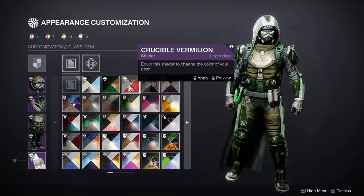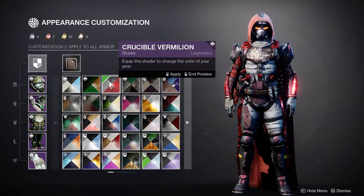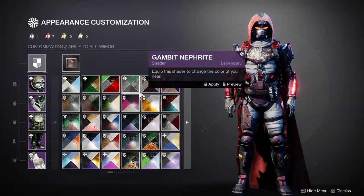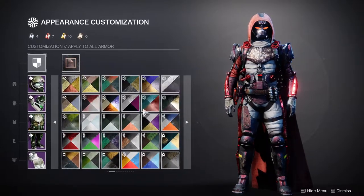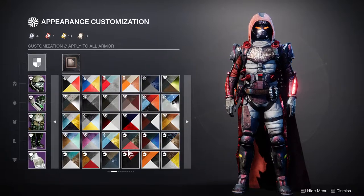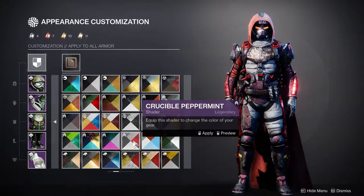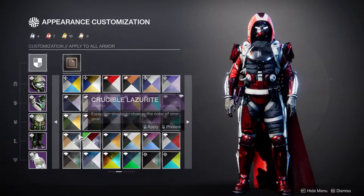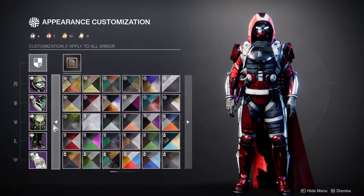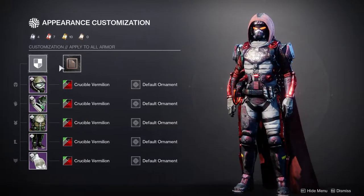As for how it shaders, we're going to be looking at some new shaders. We'll look at Crucible Vermillion — which is from this season, not the Crucible Vermillion from a previous season, because there's another one for some reason and they just didn't care about the name, which still tickles me. Here it is — Crucible Vermillion from this season. It looks... let's get a better shader, because that looks terrible. Let's do Echoed Anger — this is a good shader. Damn, it does look really good.